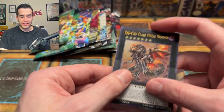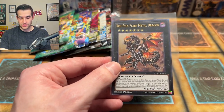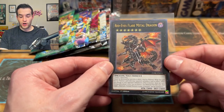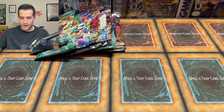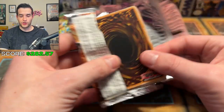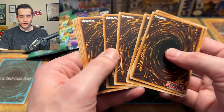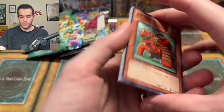We pulled this guy before in an error pack — which was insane. It's hard to top that. That's an amazing card, I really love the look of this one. It was a First Ed pack so that's amazing. Red Eyes Flare Metal — pulled again! This has been a really good opening actually. You can see what we've pulled so far in terms of value — we're actually doing pretty well, but even pulling crazy, a lot of the time you don't get close to your money back.